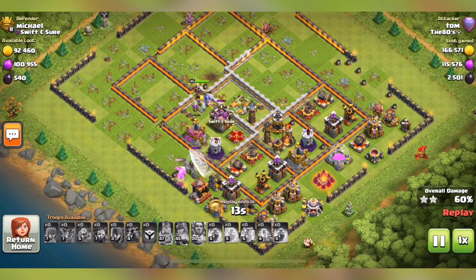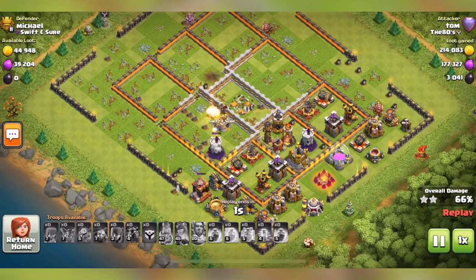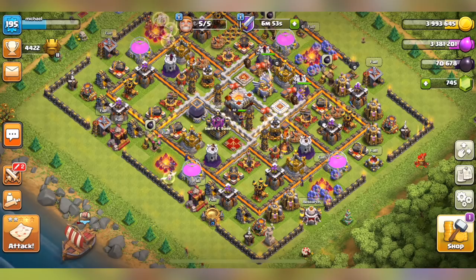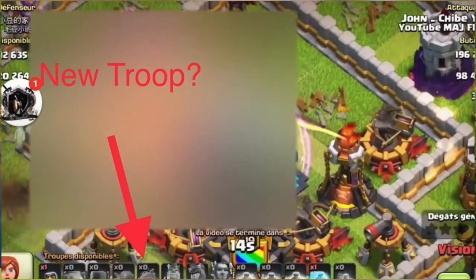The last thing I wanted to share is a possible new troop, and this is probably one of the main reasons why the original developer build video was deleted — for leaking a brand new troop. Since we are getting a new troop, that would be such a big deal, that's probably why they wanted to remove the video. We haven't had a new troop in almost two years. We don't have any great look at what it will be, other than this image showing part of an unfamiliar troop icon at the very bottom of the troop queue, confirming a brand new troop is coming. It makes sense too, as it will have to counteract the Giga Tesla and Town Hall 12.